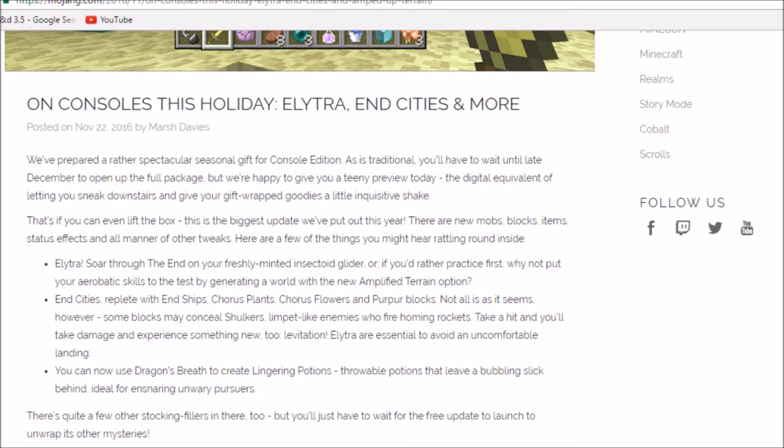End cities replete with end ships, chorus plants, chorus flowers, and purple blocks. Not all is as it seems, however — some blocks may conceal shulkers, limpet-like enemies who fire homing rockets. Take a hit and you'll take damage and experience something new too: levitation. Elytras are essential to avoid any uncomfortable landing. And now you can use a dragon's breath to create lingering potions — thrown potions that leave a bubbly slick behind, ideal for ensnaring unwary pursuers. There are quite a few other fillers in there too, but you'll just have to wait for the free update to launch to unwrap the other mysteries.